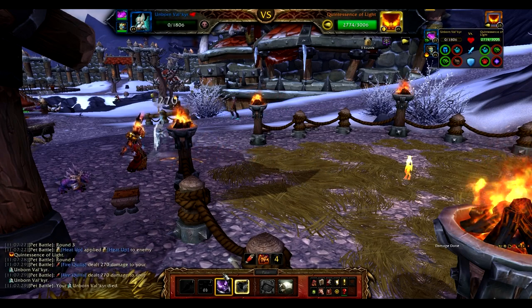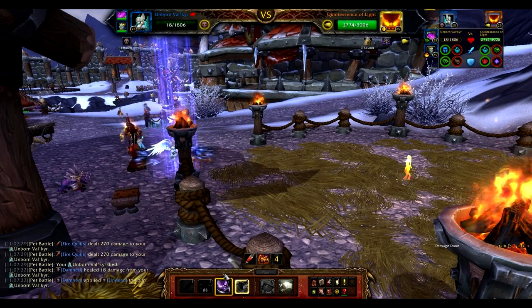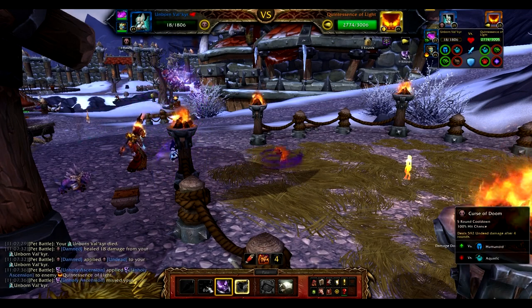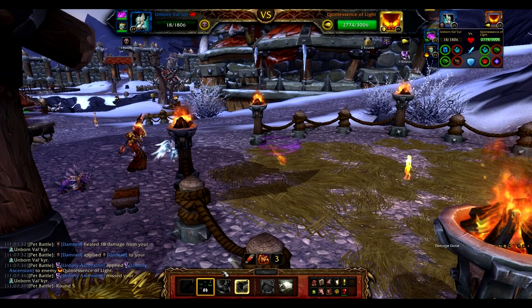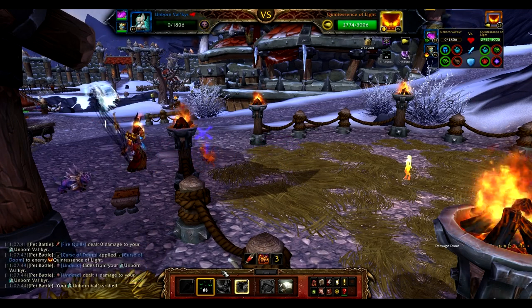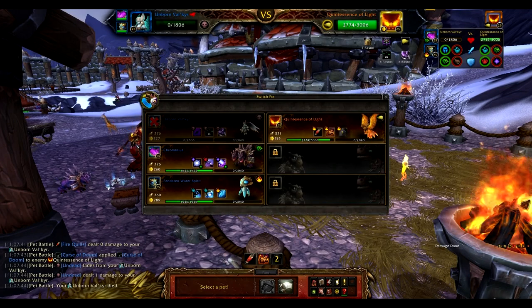As Quintessence comes in with those Fire Quills, she's going to end the Unborn Val'kyr, so make sure you use your Unholy Ascension. With Ascension up, that's going to give 25% additional damage for the next nine rounds. And with the Unborn Val'kyr's final round, you want to apply Doom.